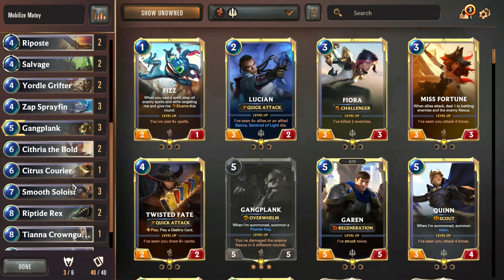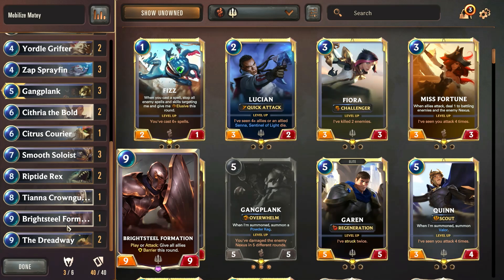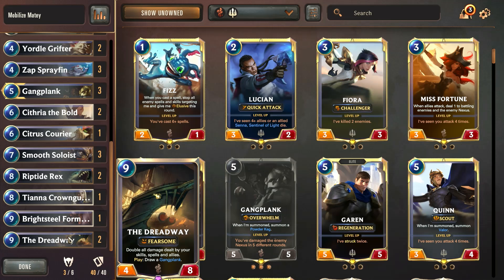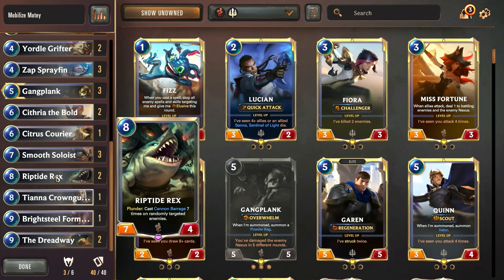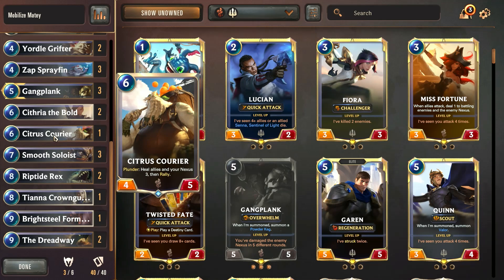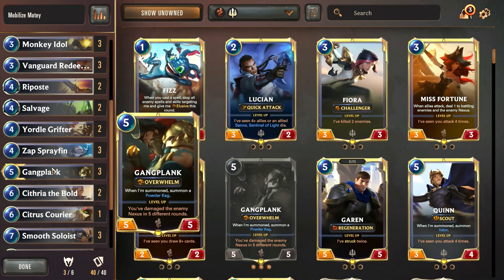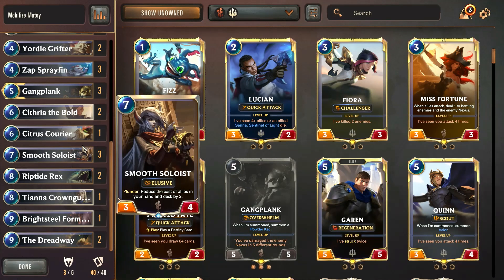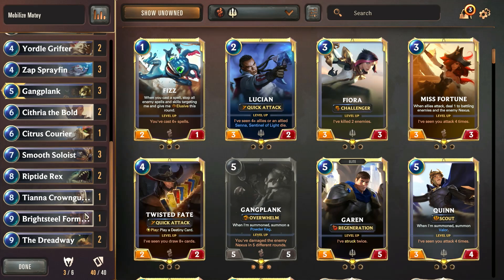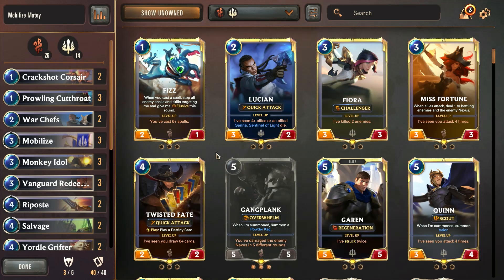Late game, we have a lot of different high-cost units, but we're not running a lot of them because we don't want to overwhelm our hand with units we can't play. We're only running two Dread Weights, one Brightsteel Formation, one Tianna Crownguard, one or two Riptide Rexes, one Citrus Courier, and two Cithria of the Bulwark. By end game, if all the stars align and we play all these units for practically no mana, we can finish off the game with relative ease. Once again, a meme deck — it's fun to play, but not very viable. If you enjoyed this video, don't forget to like and subscribe, and we'll see you tomorrow!